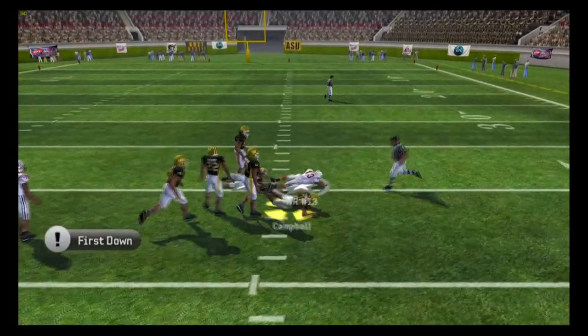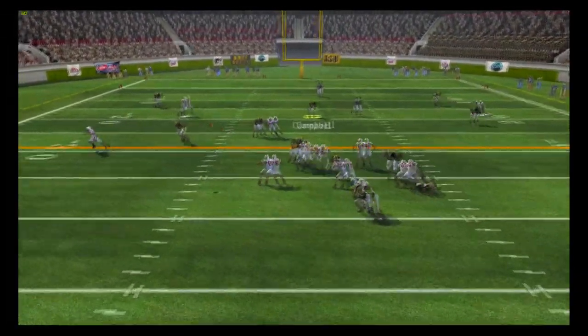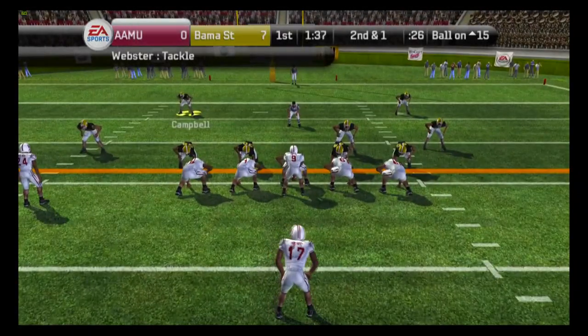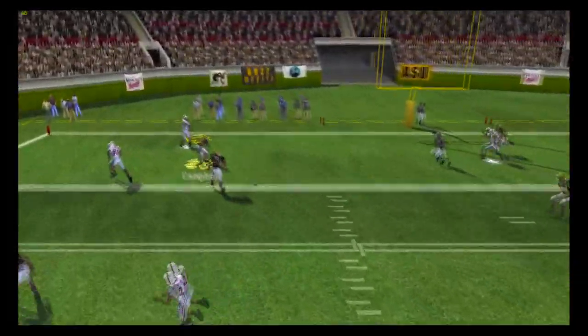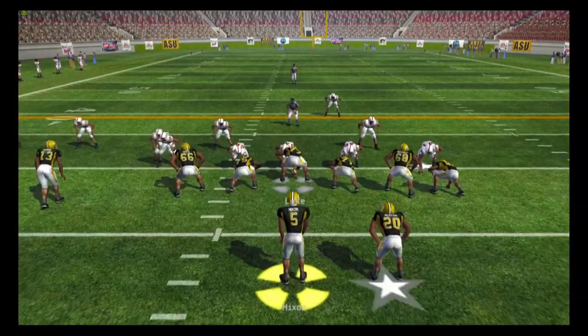Alabama A&M comes on offense right away. They find their receiver on the slant route for a reception. Two plays later on second down, they find the receiver again for a first down. Then with a play fake, they take a shot into the end zone — and just like that this game is all tied up at seven apiece.